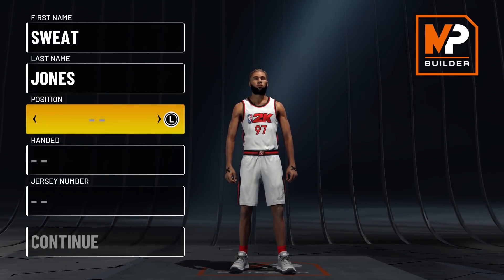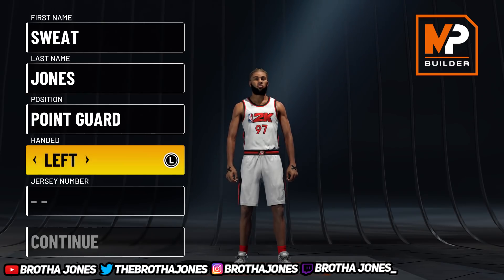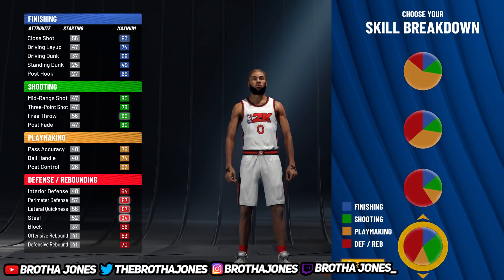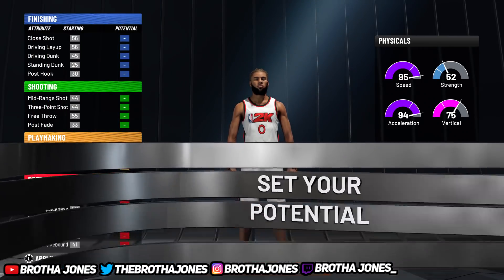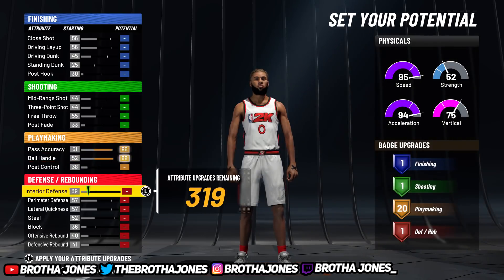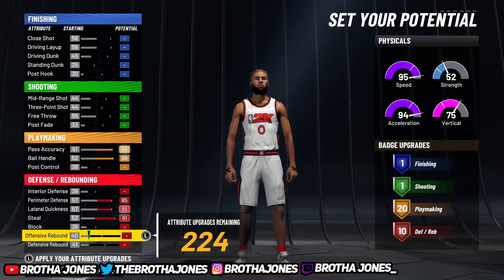The third best lockdown build in the game, in my opinion, is to run lock and spot up — this build is very diverse. You can not only run lock, you can also run guard, so it's very unique. That is the red and yellow pie chart. That is, to me, the third best lockdown in this game.